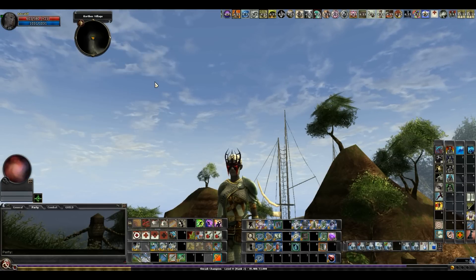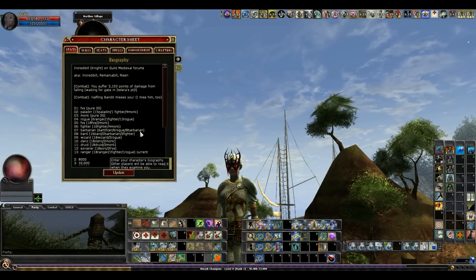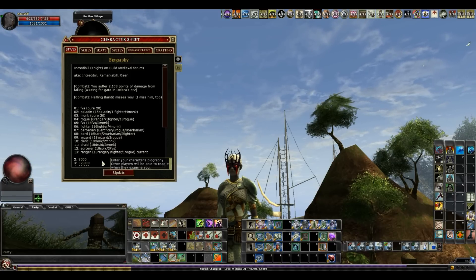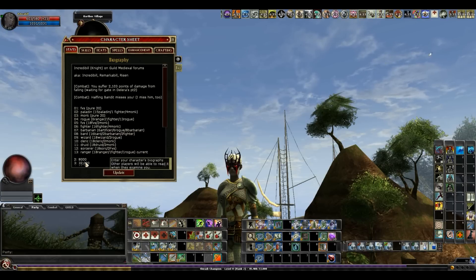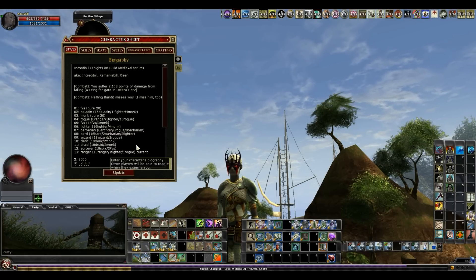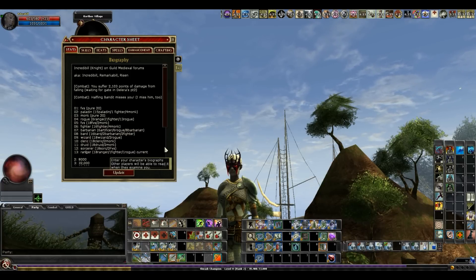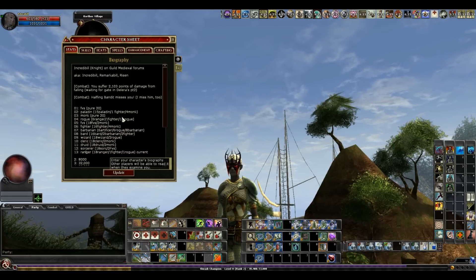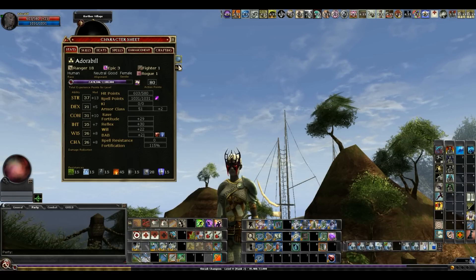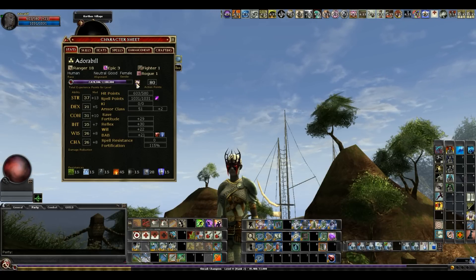This is my main character. This is my 13th life on this character. I started off as a favored soul and have gone through every class in the game except for Artificer. Ranger is what I'm on currently, the next life will be Artificer, and then I will have unlocked Completionist — which basically just means I've leveled a character in every single class in the game, so you quote-unquote win DDO.